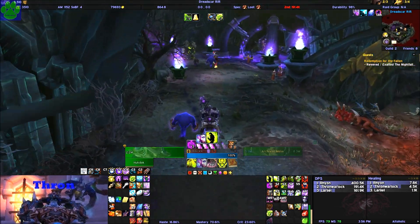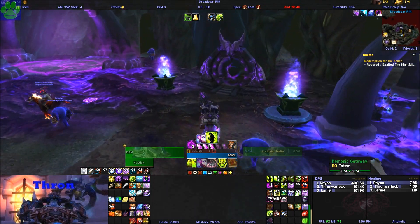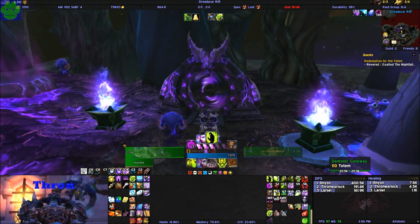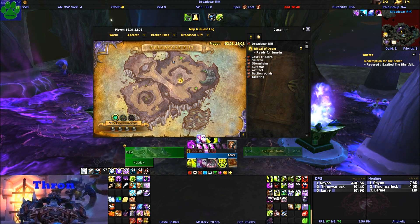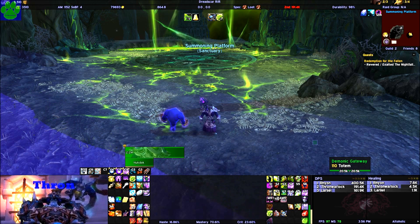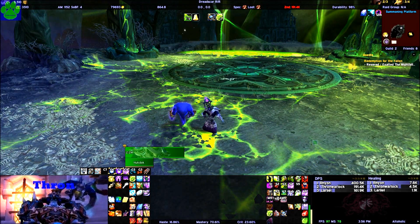That is the only place you can get the hidden artifact appearance for Destruction Warlock. What you do is go over to the demon gate — once you have that upgrade set, go over to the demon gate. If you look on the map, that's where it is right there. It's in your order hall, so you go through that and end up at the summoning platform.